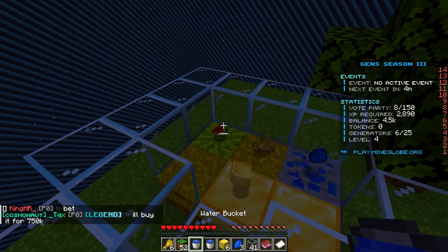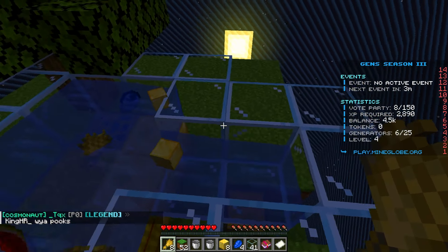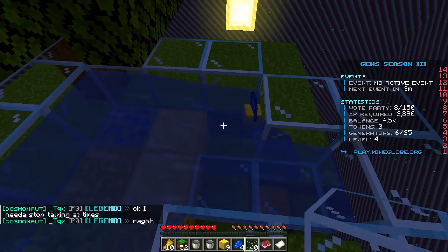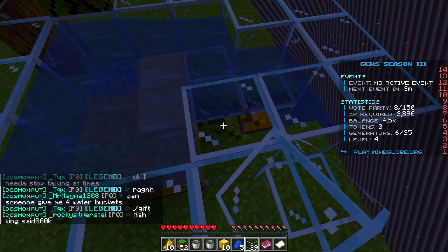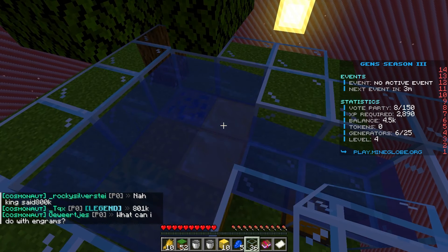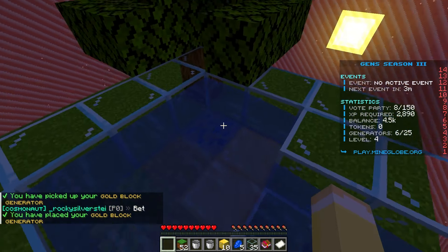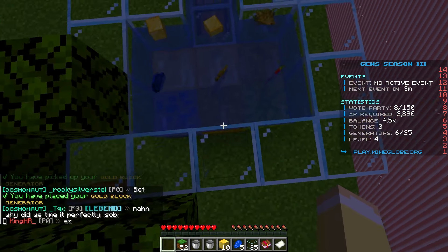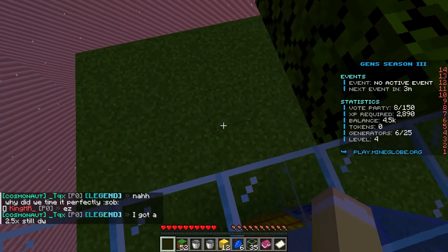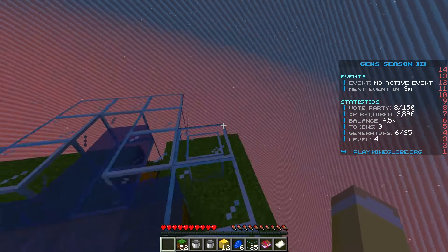Setting up the water flow — it should splash everything through to the collection point. There's a corner flow issue I'm trying to work around. It's a bit tricky but essentially you'd run it in a straight line and everything flows down into the chest. In a single straight line it works a lot better, and you can see items flowing down. Really neat setup.